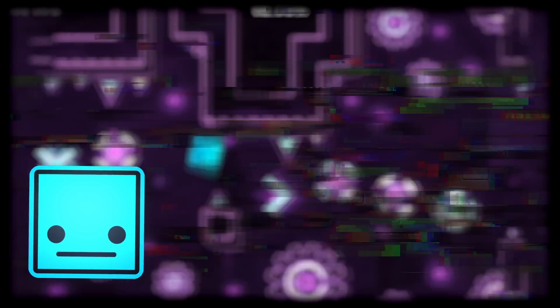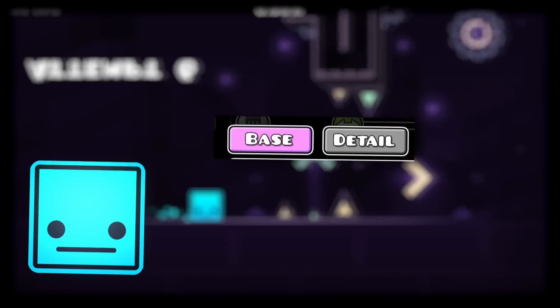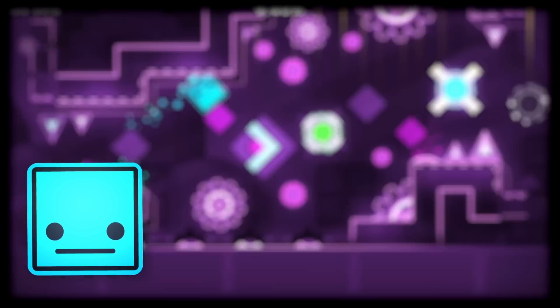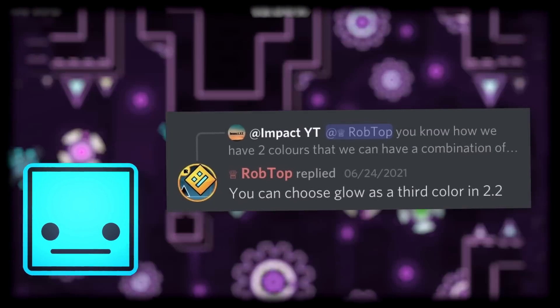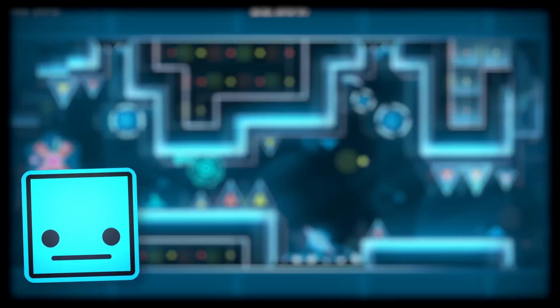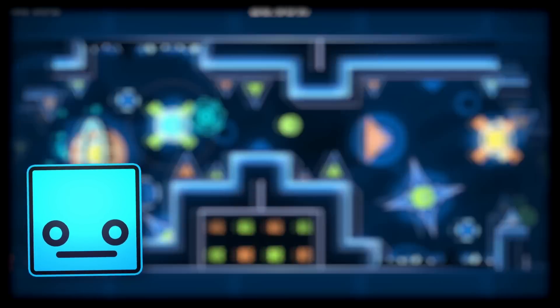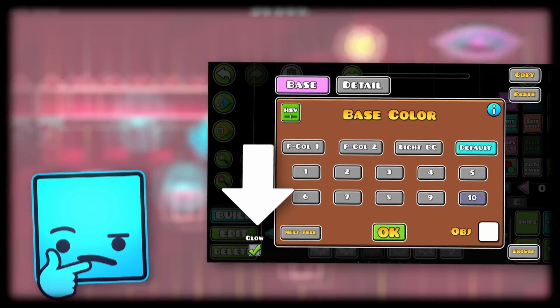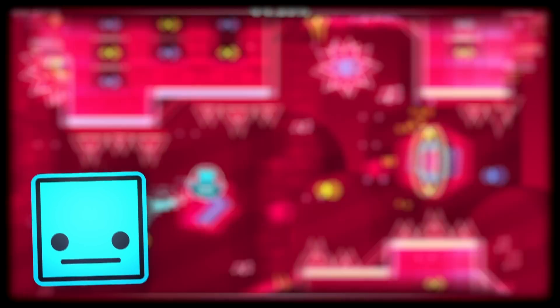You know how when you edit an object, you only have two colors to choose from based on the block's details? Well, apparently we're getting a third color added on top of that. According to Robtop, he answered Impax's question by saying that you can actually choose glow as a third color in 2.2. So soon enough, we might be getting a third tab dedicated to glow colors. If we can change the colors of the glow in Geometry Dash instead of doing it manually, we can simply have the glow turned on and change the glow colors that way — which will not only make levels much simpler but can also be used for optimization, which is amazing.